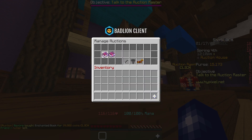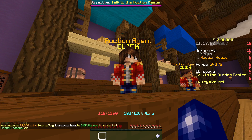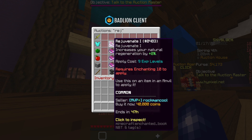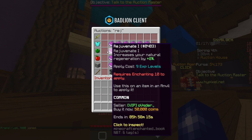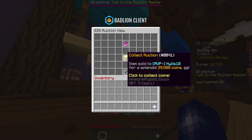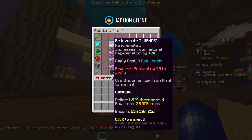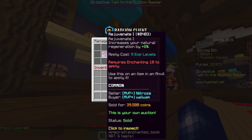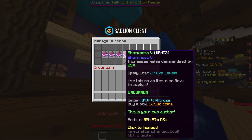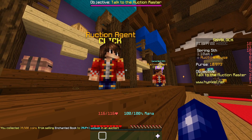About 20 minutes in and we've picked up our first Rejuvenate book for 20k — we can sell it on for about 40k — and just like that it sold pretty much straight away. We bought another Rejuvenate book for 35k, which was more expensive, and sold it for 39k, so at least a couple of k profit. The plan is to keep flipping Rejuvenate books until we get enough to flip an Ultimate Wise book. We picked up a few more Rejuvenate books — a couple for 20k and another for 30k — and they've started selling.